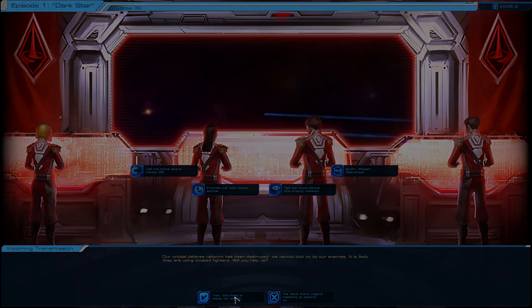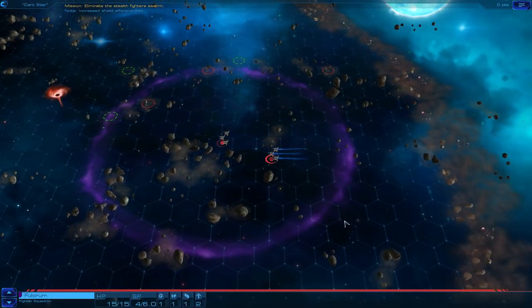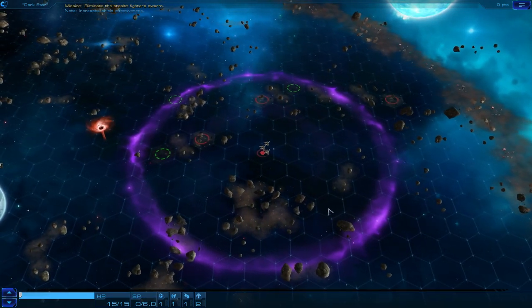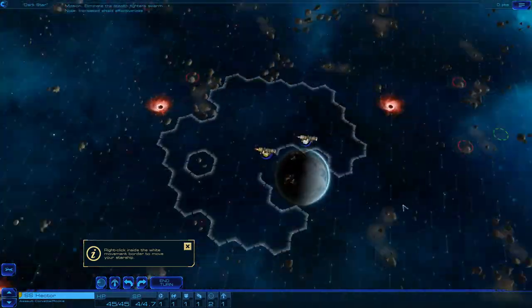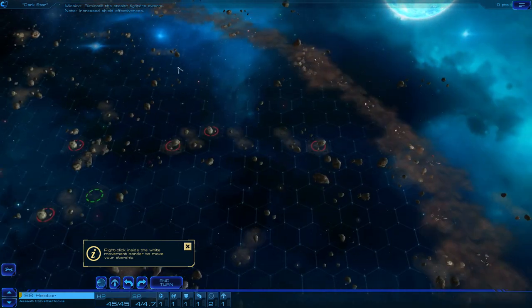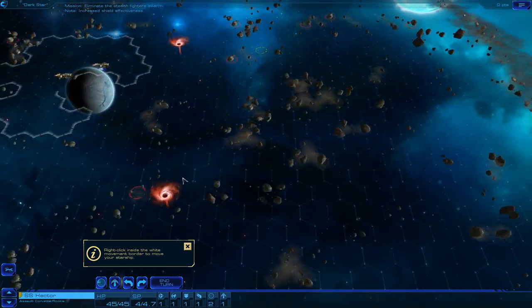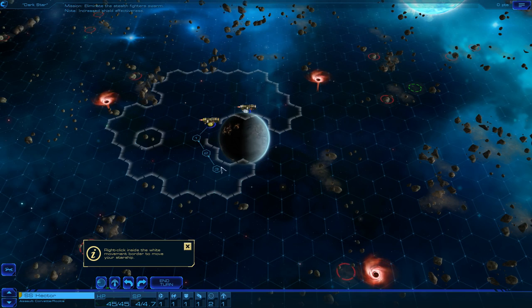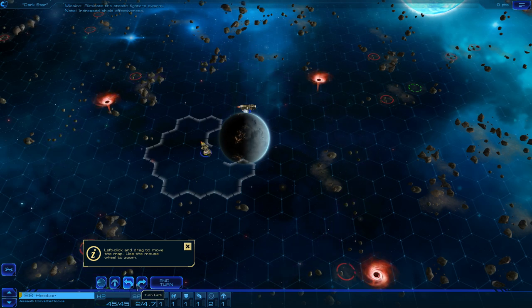I'm going to try and help them here at Libra 39. Increase shield effectiveness - which I completely forgot all about. They're moving and then stealthing. Holding down the right and you can spin with the right mouse button. Left lets you drag around. I'm guessing this is the whole battlefield, this round thing. Right click inside the white movement board to move your starship. So he's over around about here and he's in stealth - I want to make sure he can't get a shot at me right now. I'm going to come around here.